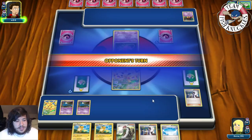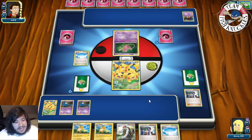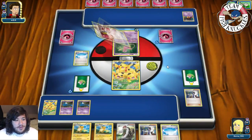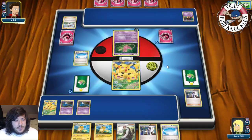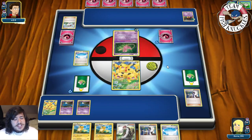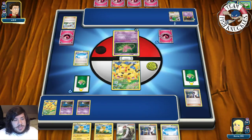Next turn we can do 40 damage with the Zubats - if they put down a Joltik we can knock it out. Our opponent puts down some Shaymin. DCE goes to the Active. Our opponent uses Ultra Ball discarding a Lampent. They put down a Shaymin and we draw two cards off it. Let's see what else the opponent has - there's another Mew coming down and a Joltik, which is great. We can knock that out next turn.